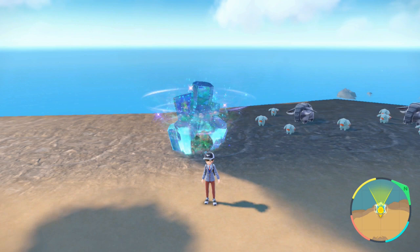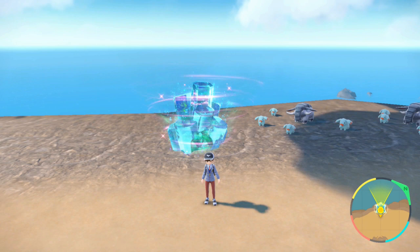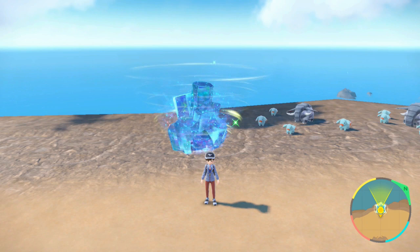Hey guys, welcome back to another video. Today we have another Scarlet and Violet Tera Raid update - Walking Wake and Iron Leaves are now spawning in Tera Raid updates. These are the Paradox of Raikou and Paradox Suicune. If you're in Scarlet you can get Paradox Suicune which is Walking Wake, and if you're on Violet it's Paradox Raikou which is Iron Leaves.